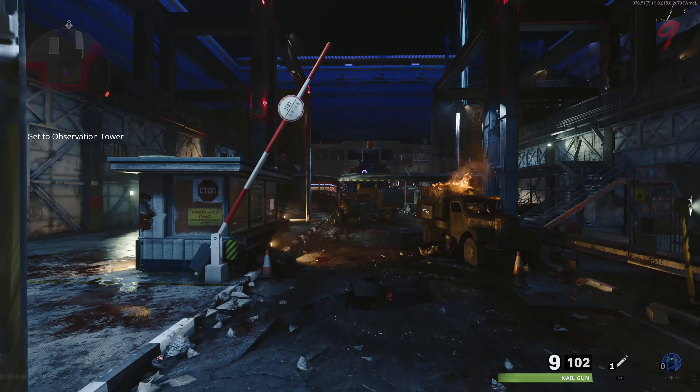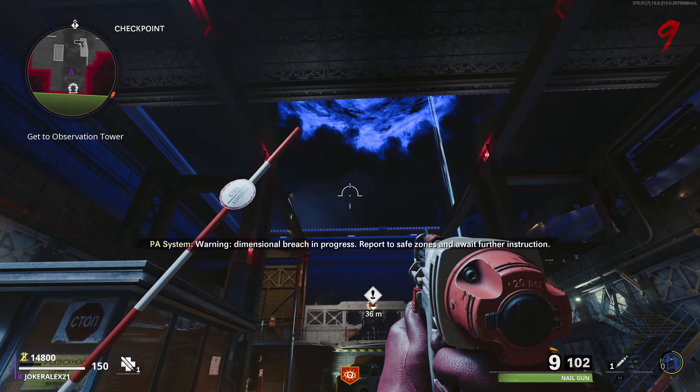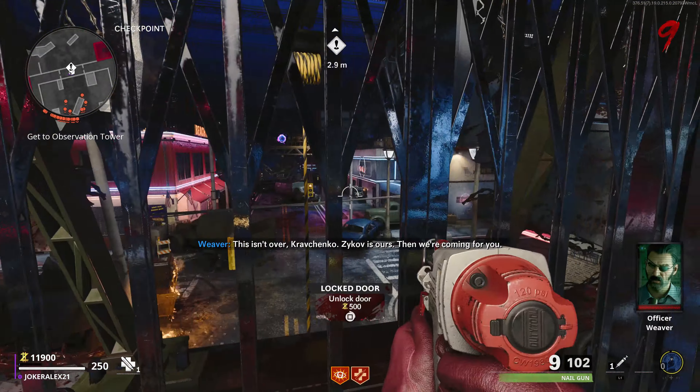Once you've teleported through that teleporter, head up to the top of the checkpoint area and then jump down into the main street. You should notice at the end of the main street there is another teleporter. You can choose to either go left or right here — it doesn't matter which you choose. The way that's more useful in my opinion, as you have access to Quick Revive this way, is to come over to the right hand side.